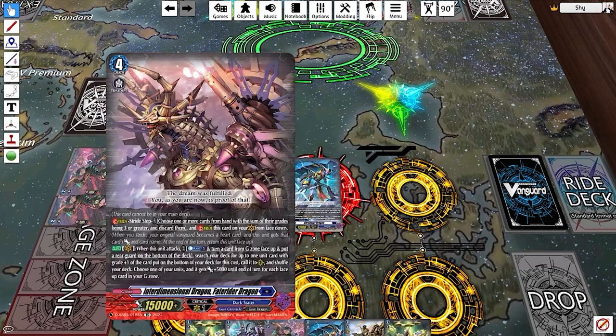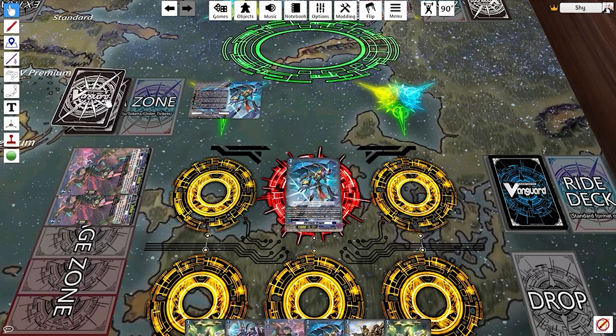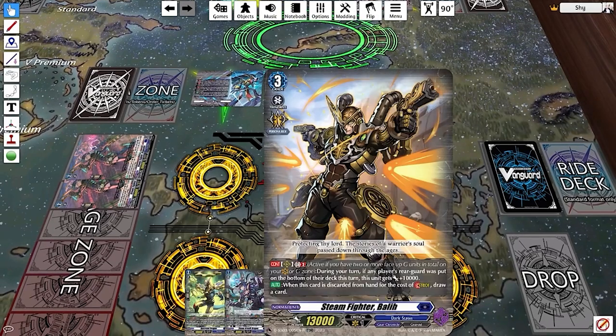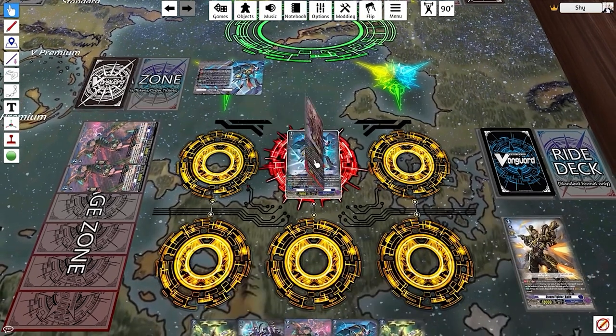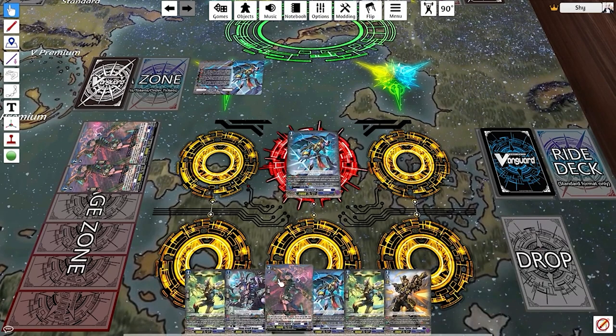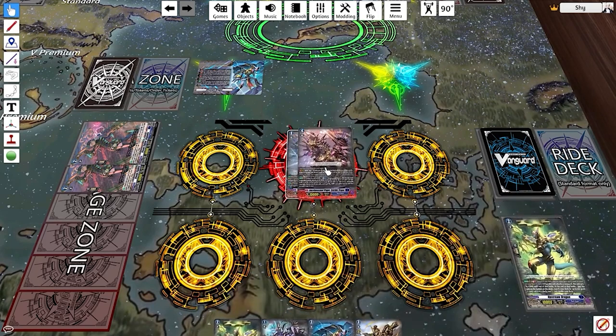The cost to stride is written on each card. For example, Fate Rider says: 'Stride Step — choose one or more cards from your hand with the sum of their grades being three or greater and discard them to stride this from your vanguard face down.' Note that it says face down — you can only stride cards in your G Zone that are face down, as some naturally flip face up during the game. To stride into Fate Rider, you could discard Steam Fighter Bali, a grade three, which alone satisfies the cost.